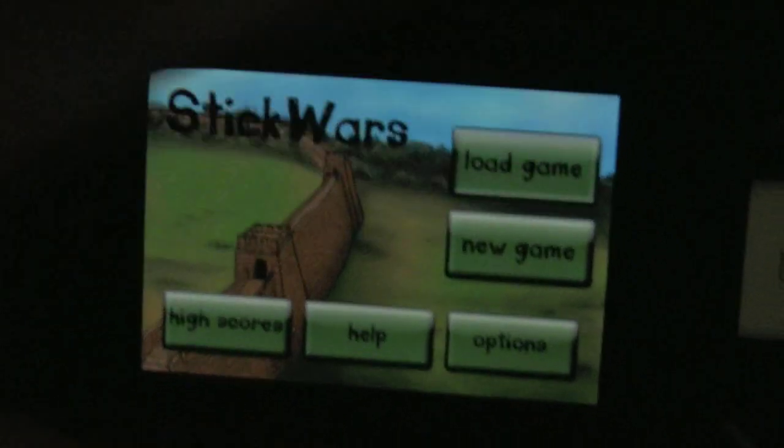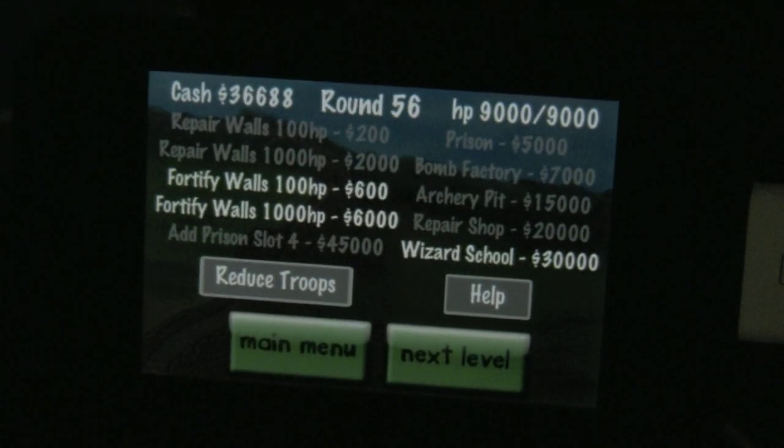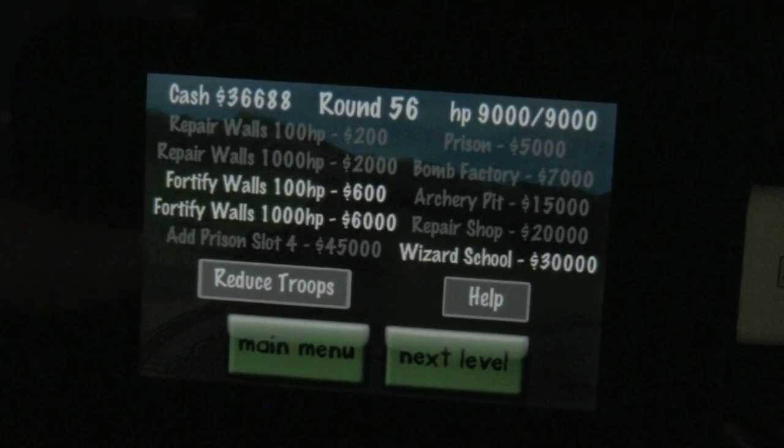I'm going to go ahead and load that game up right now. As you can see, you have cash, what round you're in, and HP of the wall. The point of the game is just to defend the wall and keep your castle safe. When you start off, it actually just starts at 1000 HP, but as you can see, you can go ahead and repair the wall or fortify it.